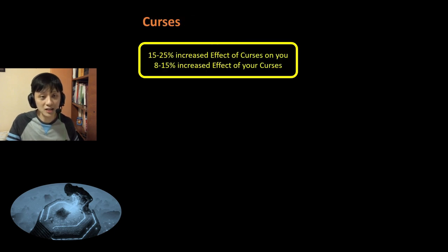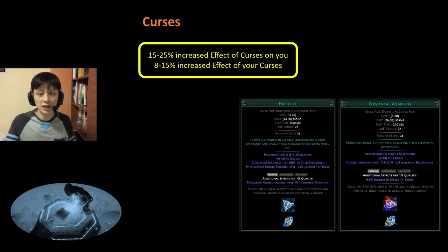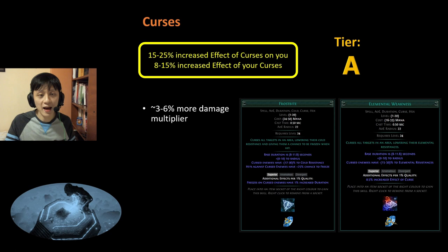Next, we have Curses. These give you 8-15% increased effect of your Curses with a downside that Curses affect you more by around 15-25%. The curses you apply are Frostbite and Elemental Weakness. Increased effectiveness of your Curses is very powerful — I did some quick math and it is roughly 3-6% more damage multiplier depending on which roll you get. So this is very useful and I rank this A tier.